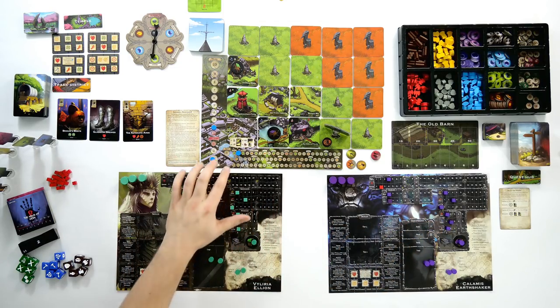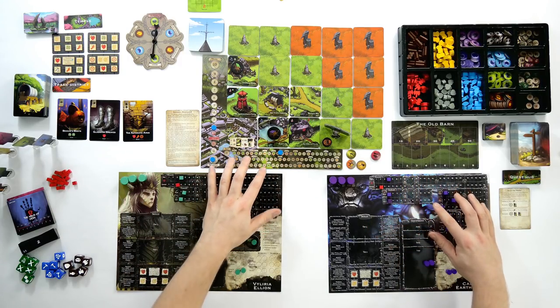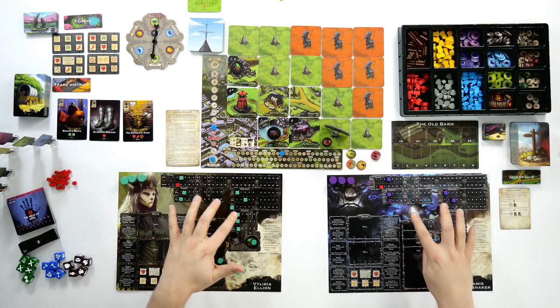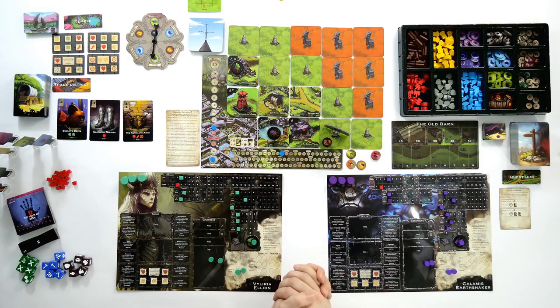Valyria can increase health, attack, heal, range, move, luck, worker move, gather, or scavenge. Valyria increases her attack by one and Earthshaker increases his worker gather stat by one. That's how leveling works. As you continue to gain XP the characters gain more stats, and as you buy equipment that also pushes your stats up — you want to customize your characters so as a team you're capable of doing everything.